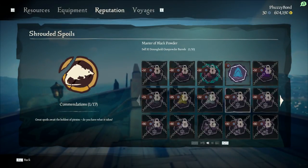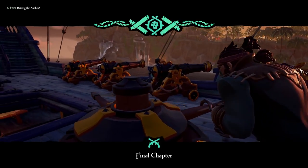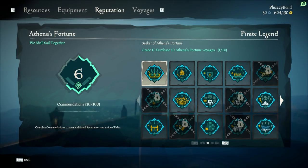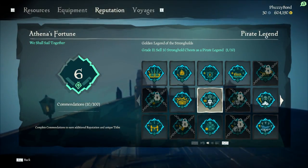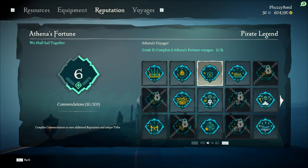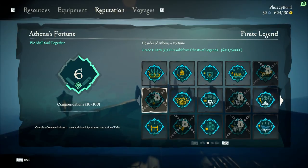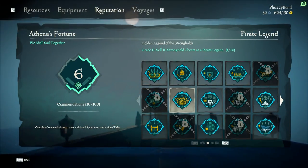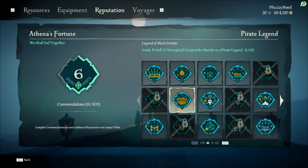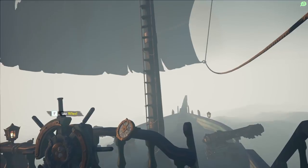Another thing in the Shrouded Spoils update is the Pirate Legend stuff — Pirate Legends are finally thought of. Most Pirate Legend commendations are based on Athena's Fortune, so by grinding normal Athena runs you'll get them done. For example: purchase 10 Athena's Fortune voyages, sail 75 nautical miles, complete 5 Athena's voyages, sell 5 chests of legends, sell a chest of legends to the Mysterious Stranger that was stolen, earn 50,000 gold from chests of legends, and sell 10 stronghold gunpowder barrels — the same stronghold items discussed earlier, but as a Pirate Legend.